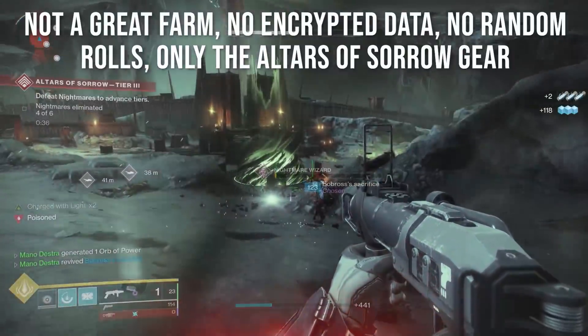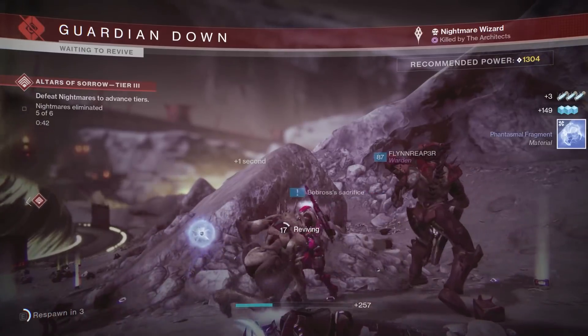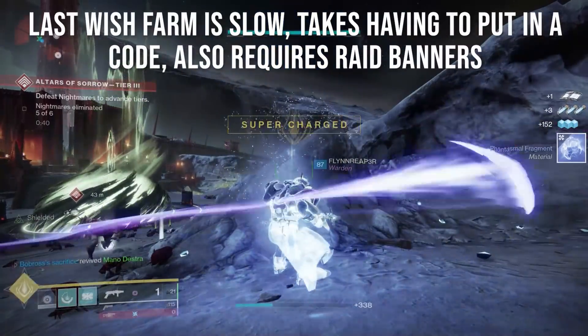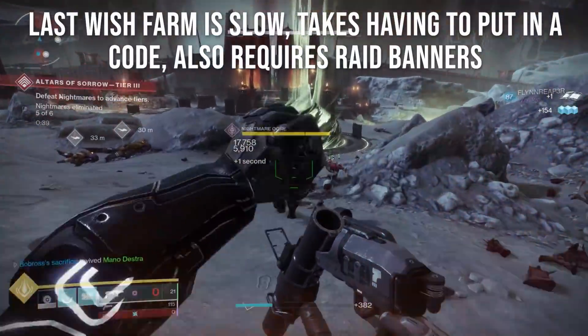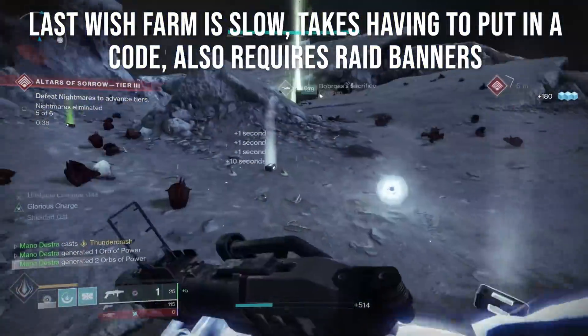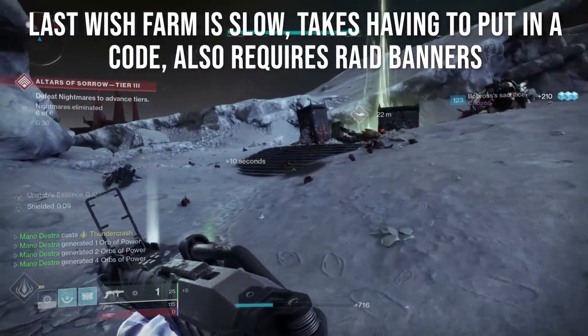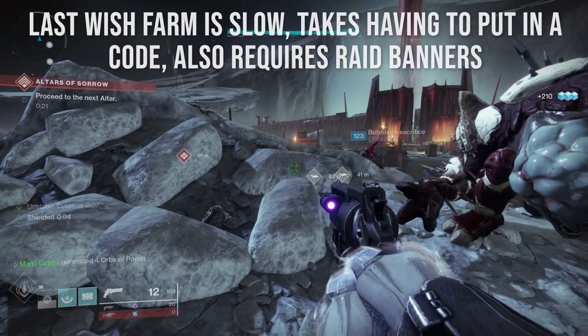During all the times I played the Altars of Sorrow, I went through two full runs, got the final chests, and did not receive a key once. For the Last Wish farm - the Shuro Chi Cheese Encounter - the problem is it takes time to get the code, it requires raid banners, and you have to do it over and over again. There is a better way.